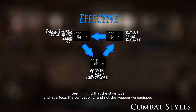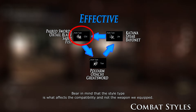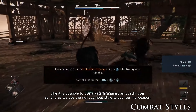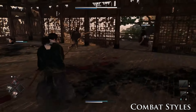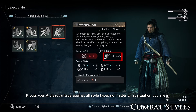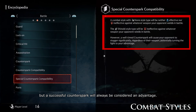Bear in mind that the style type is what affects the compatibility, and not the weapon or equipment. For example, it is possible to use the katana against an odachi user, as long as we use the right combat style to counter their weapon. There are also style types that don't take part of the formula, called the shinobi type. It puts you at a disadvantage against all style types no matter what situation you're in, but a successful counter spark will always be considered an advantage.